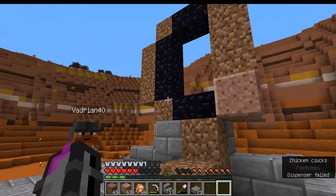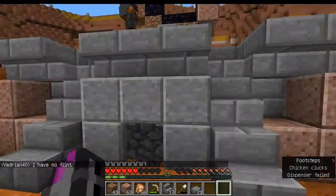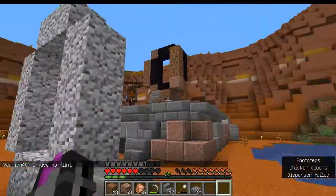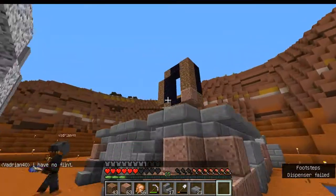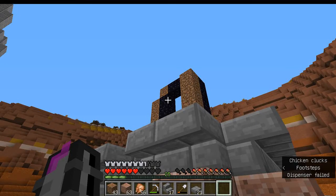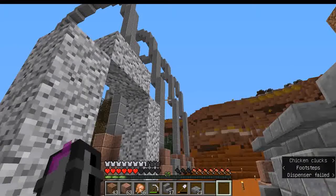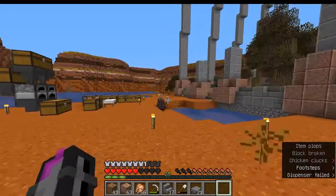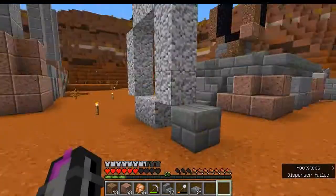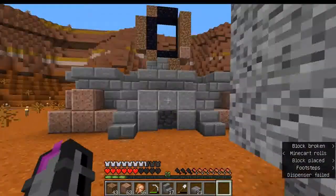We have got the portal in. There's just one small problem — I didn't have enough obsidian. What we're going to do is activate this one, break it in the nether, reactivate it in the nether, something like that. Vad proposed something; we're going to figure it out. We'll get the two extra we need for the three-wide portal, because I built this with a one-block center.